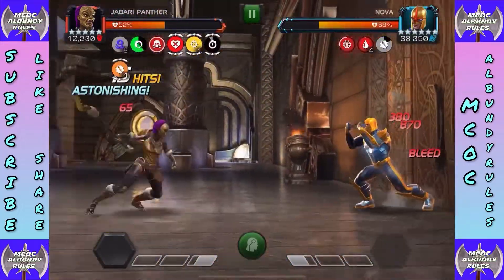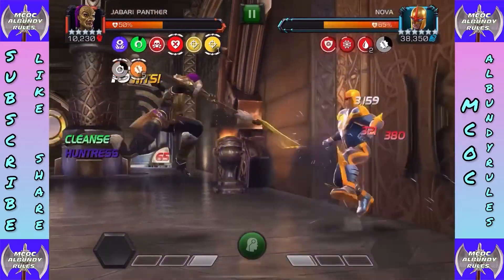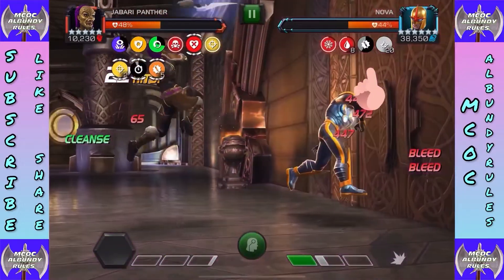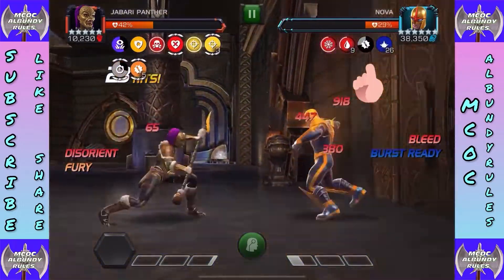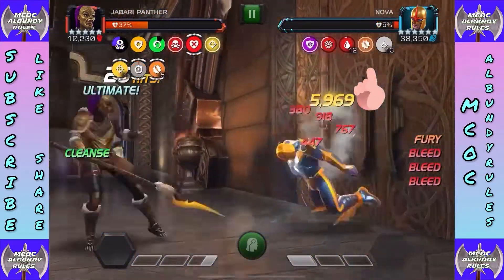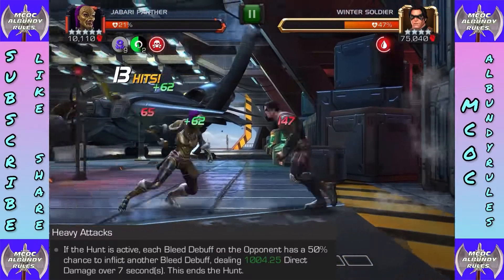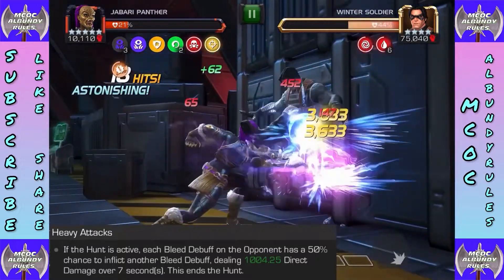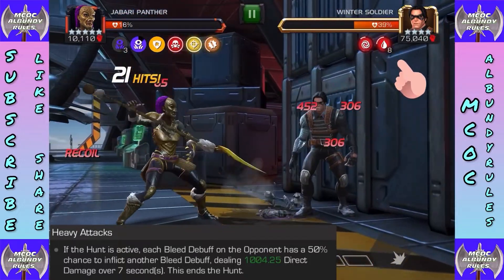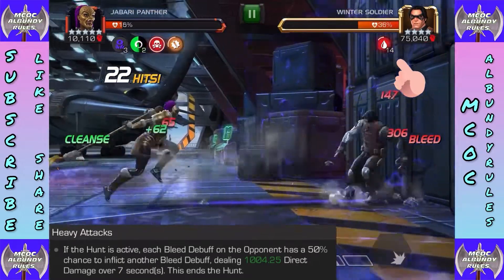You see there's no damage going on — this was one of those no-damage-on-basic-attack fights, only our special. We're using it to find an easy Miles Morales to show you the ability. You can see some good damage here on Nova. You can use S1 for ensnare to do some pretty cool stuff. Heavy attacks and bleed: if Hunt is active, each bleed debuff on the opponent has a 50% chance to inflict another bleed.